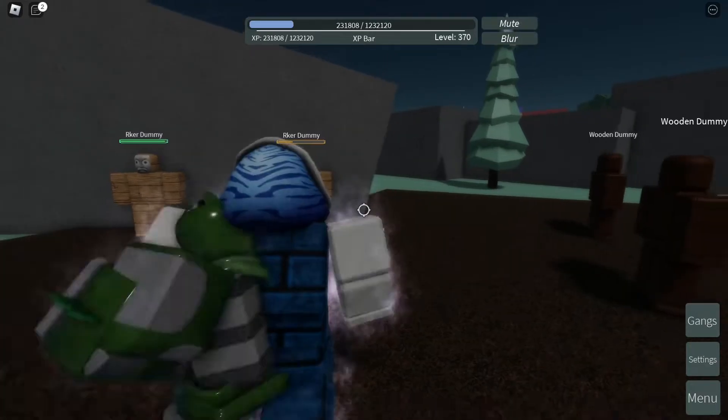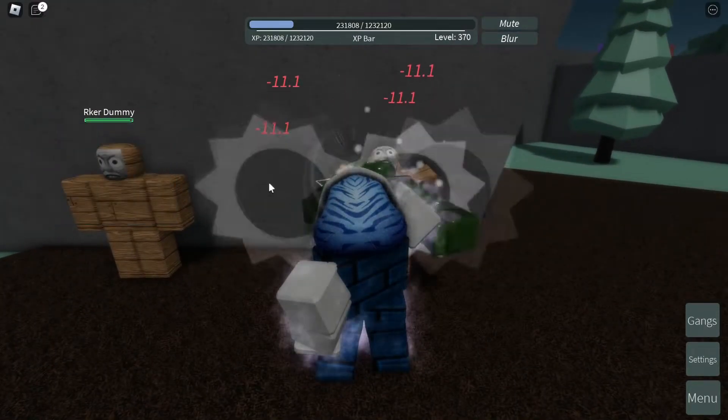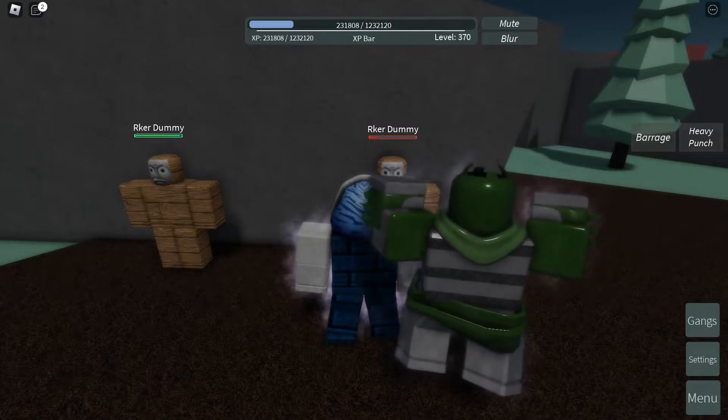Now let's go over the moves that actually deal damage. The Barrage is Hold E and deals 11 damage per punch, lasting 5 seconds. Next is the Heavy Punch — click R — and it deals 55 damage. It should also deal knockback and stun.